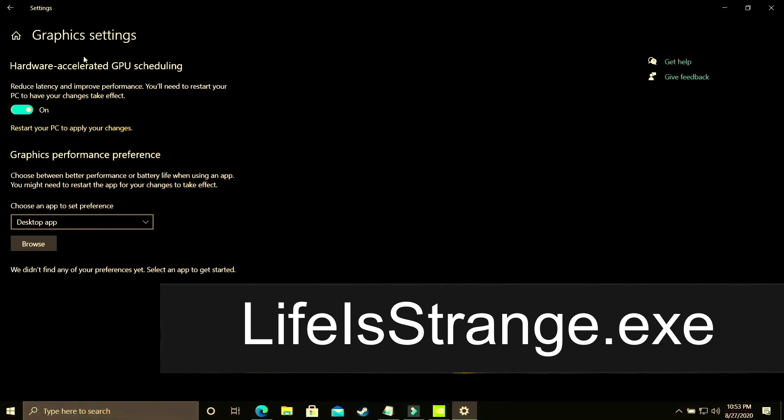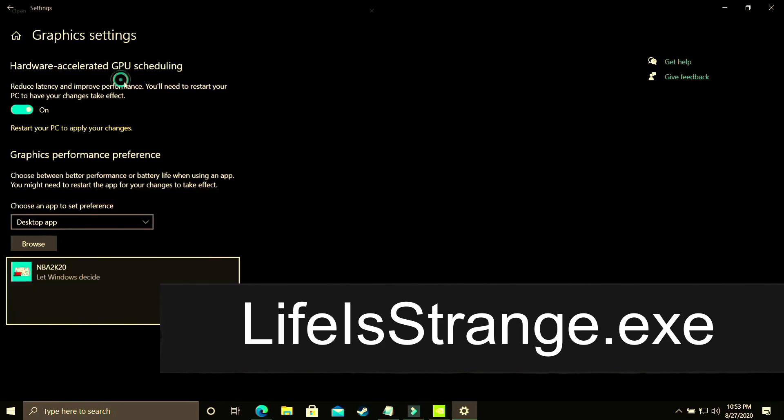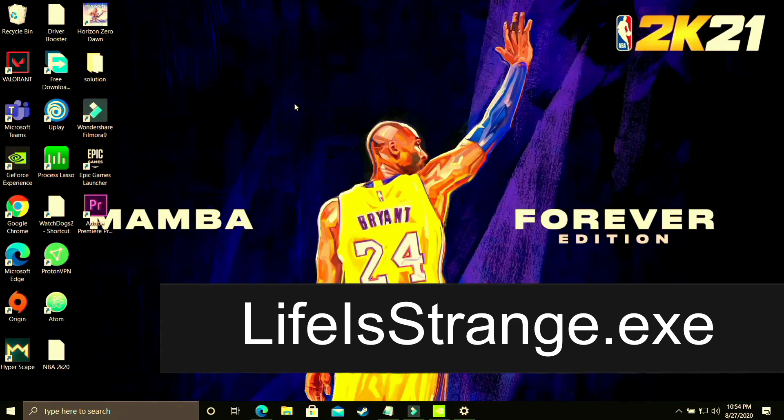If you have that option, great. Otherwise follow the upcoming steps and skip this one. Here you need to select 'Desktop app' and browse for your game's .exe file. I'll demonstrate with NBA 2K20 — add it, go to Options, and make sure you select 'High performance' — that is, your dedicated GPU, in my case the Nvidia GeForce GTX 1650. Save these settings, restart your PC, and your game's performance will surely be boosted.